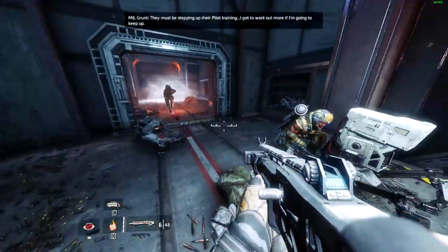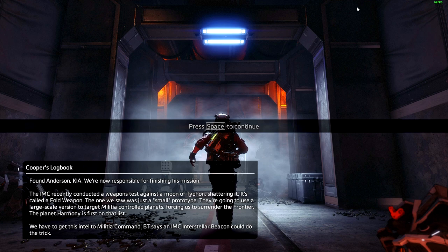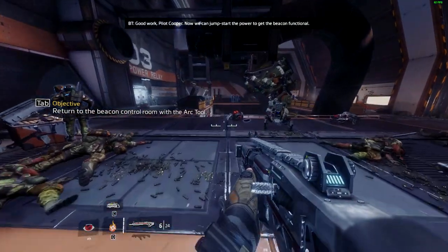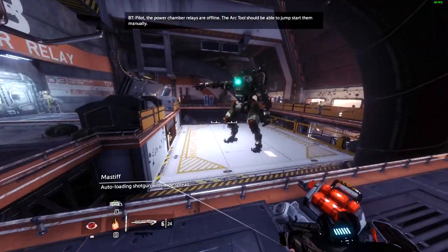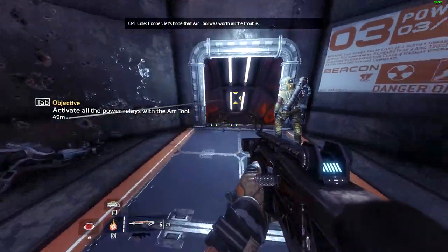The last few missions have been pretty combat-light. It looks like an arc tool. I think we just have to take it off this dirtball. Good work, Pilot Cooper — now we can jumpstart the power to get the beacon functional. Glad you made it back, Cooper. Now all we need is some power. BT: 'The power chamber relays are offline — the arc tool should jumpstart them manually.' Caution: high radiation levels detected ahead. Your suit will only protect you for a limited time inside the chamber — move quickly. Captain: 'I wouldn't stay in there too long. Get that arc tool ready — when I open the hatch, every second will count.' Opening the hatch in three, two, one — go!